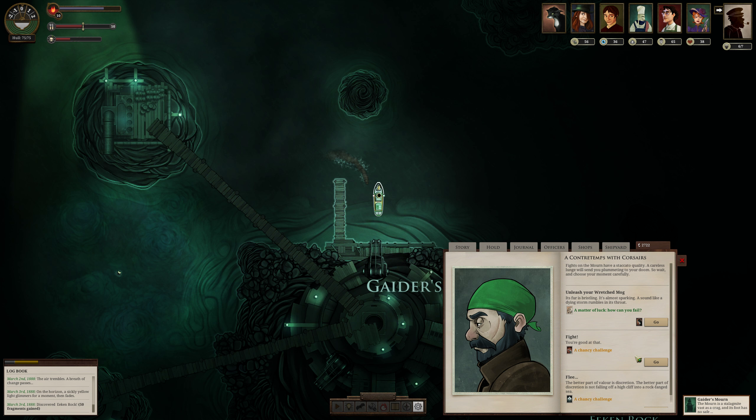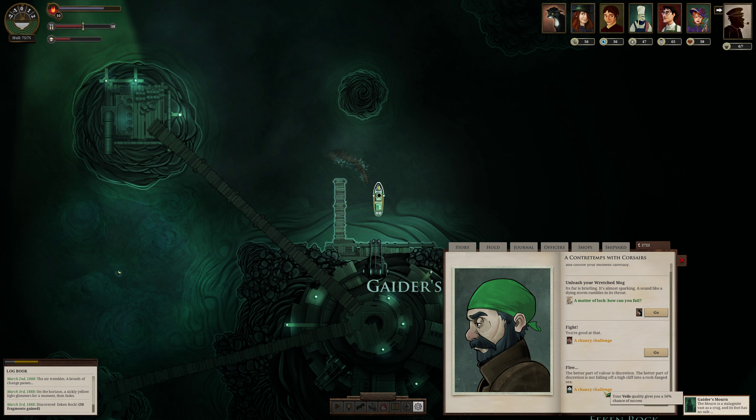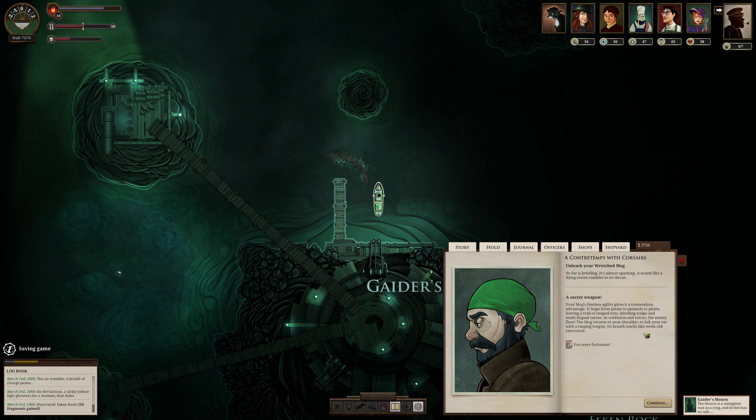Something new is here — fights on the Mourne have a staccato quality. A careless lunge will send you plummeting to your doom, so wait and choose your moment carefully. Unleash your wretched mog — frizz bristling, almost sparking, a sound like a dying storm rumbling in its throat. A secret weapon. Your mog's fearless agility gives it a tremendous advantage, leaping from pirate to pirate, leaving a trail of swiped eyes, bleeding scalps, and multilingual curses. In confusion and terror, the enemy flees. The mog returns to your shoulder to lick your ear with a rasping tongue.